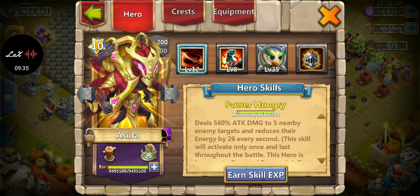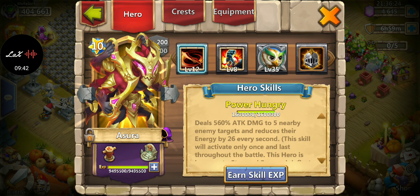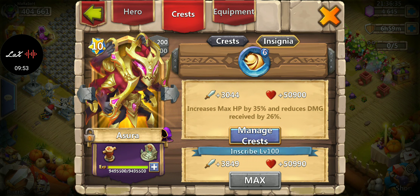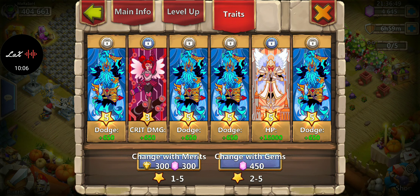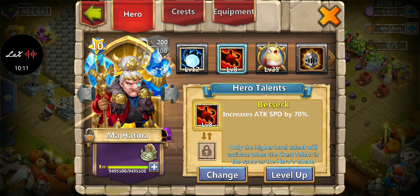For Asura, I like him defensive. My favorite talent is Vital Bloom, which I don't have yet, so second favorite is Sacred Light. The longer he's alive the better because he keeps proccing against up to five enemies, dealing damage and lowering their energy — that's huge. I put Sacred Light as crest, Malaise as equipment for the healing reduction, and mostly dodge for traits.